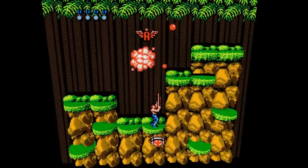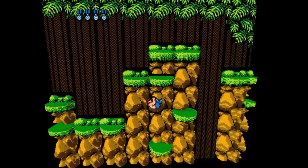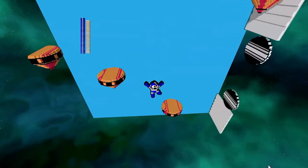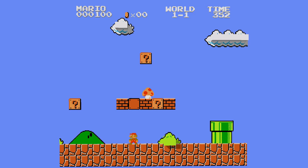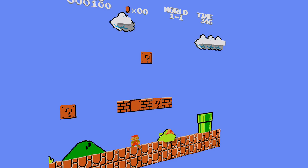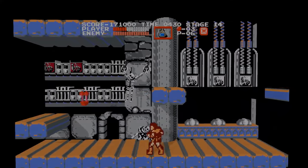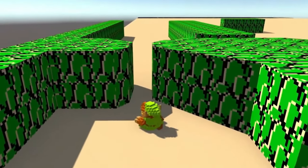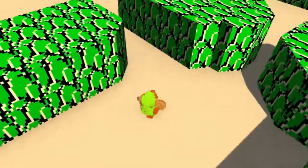The emulator takes the original 2D pixel graphics and converts them into voxel art, creating a whole new dimension for players to explore. Imagine being able to walk through the colorful levels of Super Mario Bros., peek around corners in Castlevania, or experience the depths of the dungeons in The Legend of Zelda like never before.